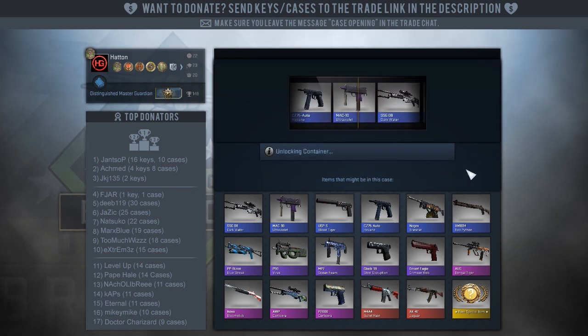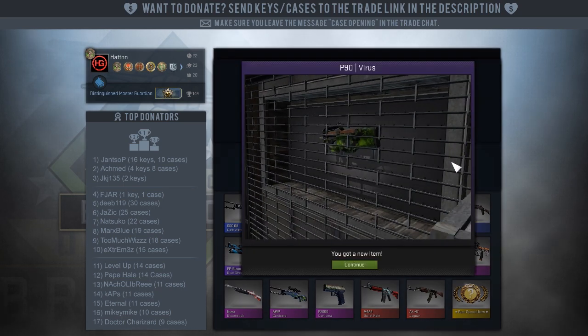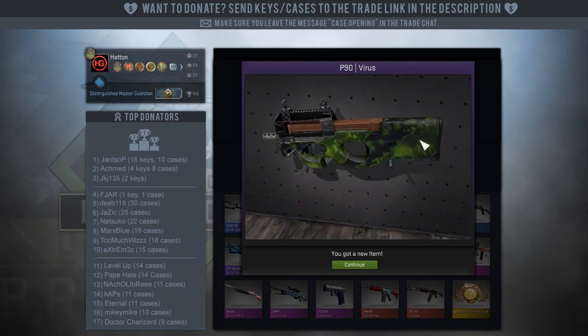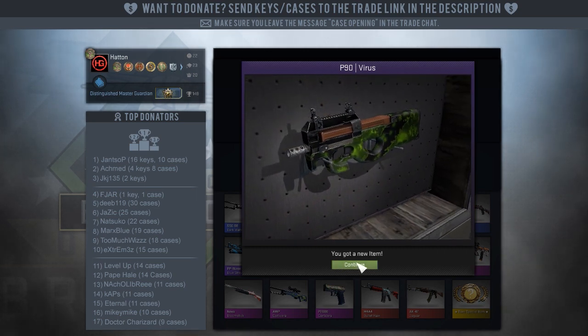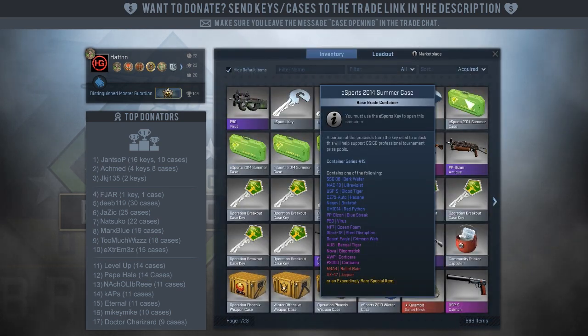But anyway, let's crack this open and see what we get. I've got five to open. Oh, this is actually a really nice one. The P90 Virus is one of the more interesting ones — it's got like a skull thing, a little virus splash pattern. That's pretty cool. I wonder what condition this is. Field tested. That one's nice I think.